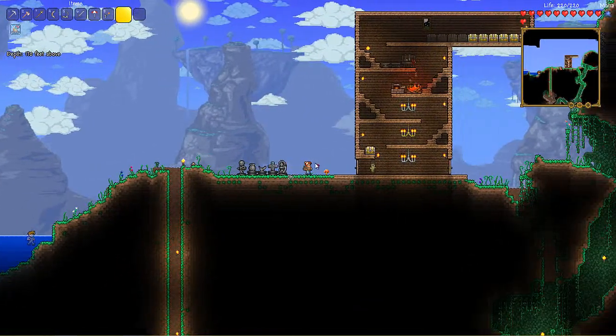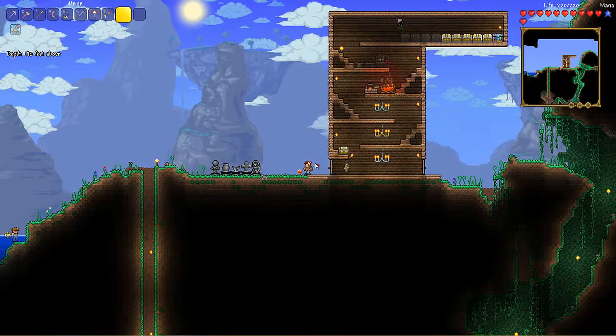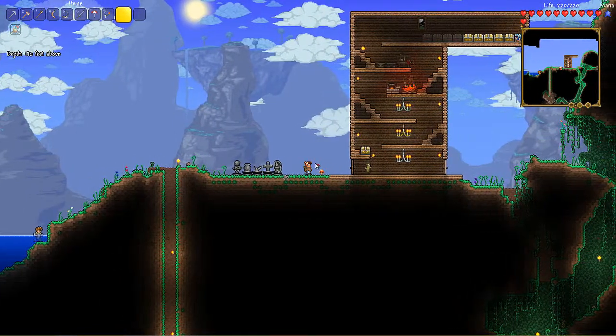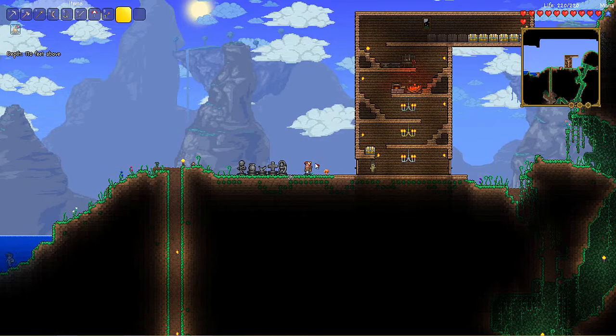and just cut out the parts I don't talk in. But I still do have a plan. What I wanna do is go down and mine more platinum. Once I get more platinum, I'm gonna make myself some armor — try to get a full set. And then I'm gonna head out and do some stuff.